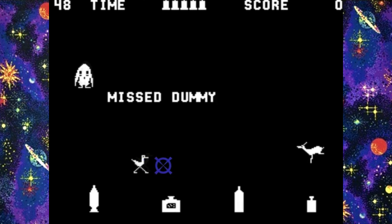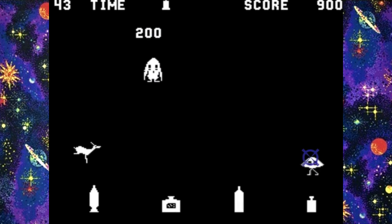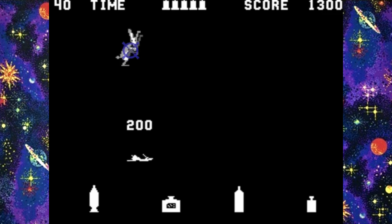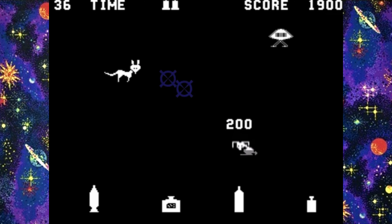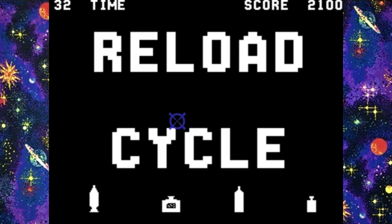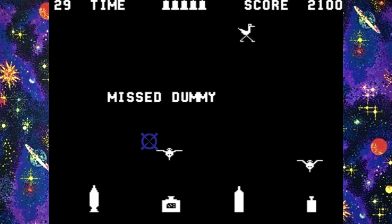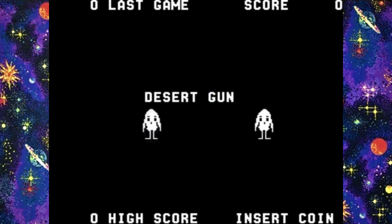One genre that seemed to rise to popularity this year was the target shooter, and with Midway's Desert Gun we probably have the best example. The original cabinet had a huge replica of a shotgun attached to it, and this transfers into the game as you have six shells that can be dispatched per round. Running across the screen are various animals that move faster and faster as the levels go on. Along the bottom part of the screen are stationary targets that can be hit for less points. Although the game has levels and score, it's also timed, so quick shooting is the key to success here.